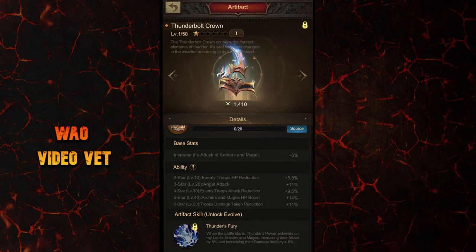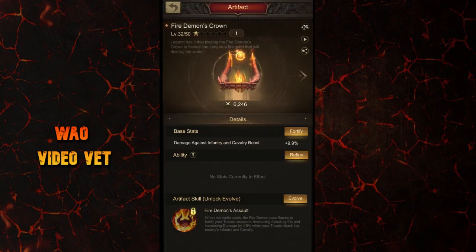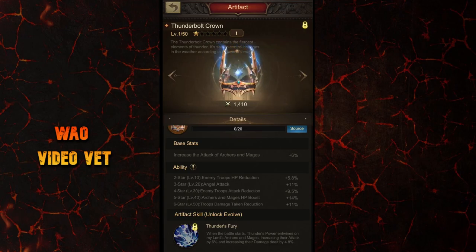The red skill for the artifact, which unlocks at star level 3, is very nice. At first glance it might look similar to the one on the Fire Demon's Crown, but it's not. On the Fire Demon's Crown, the attack and damage of all your troops increase only when attacking enemy infantry and cavalry — including angels. On the new Thunderbolt Crown, the attack and damage of only archers and mages increase, but it's against all enemy troops.